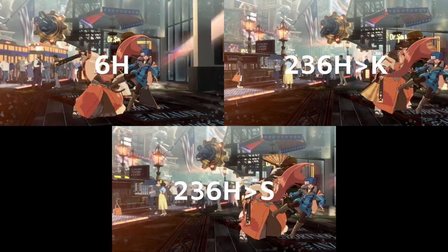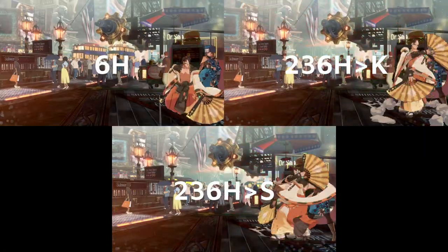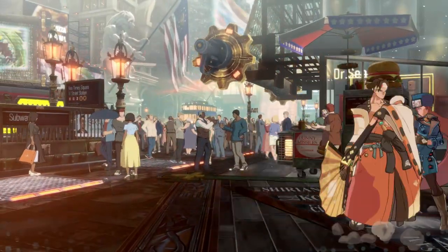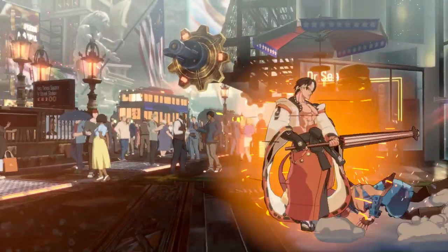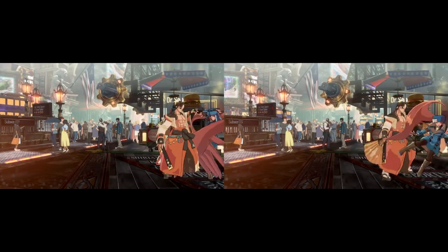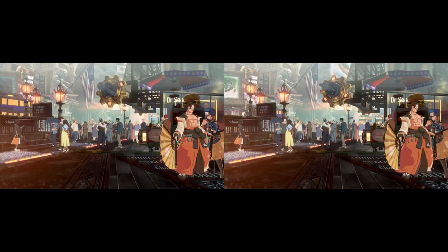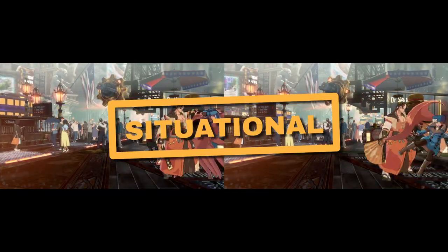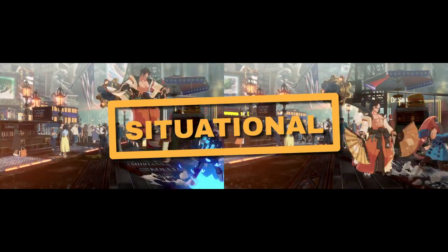This immediately knocks 6H, Fujin-K, and Kara-Nagiha down into avoid. Opponents will always be able to jump out uncontested, and backdashing doesn't do much. If they simply block, our spin puts us in range to attempt to throw the opponent. 5D and Fujin-P in this situation function essentially identically, and both are inherently a situational setup given the need to commit to a read on an attack.